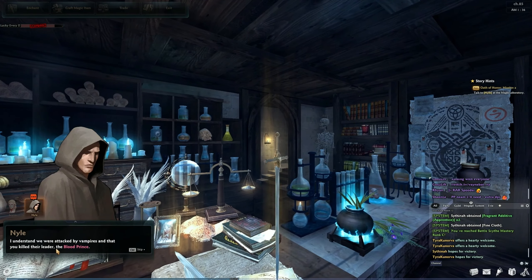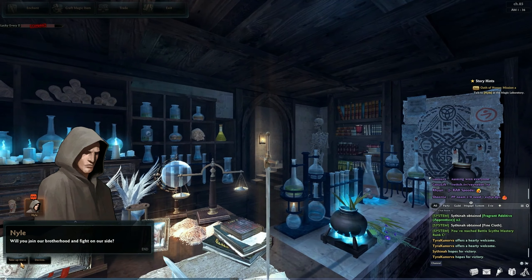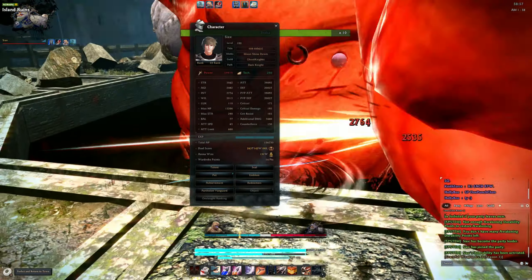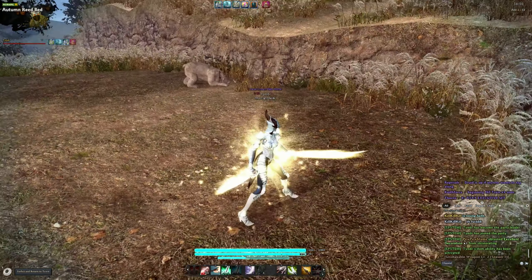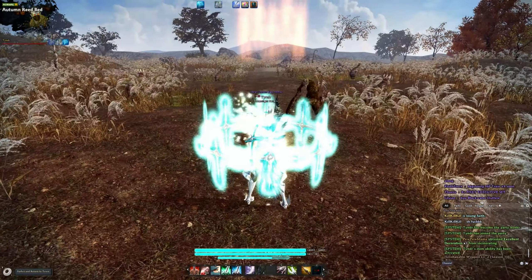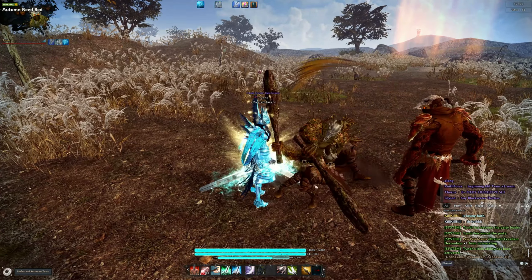Around level 50, you'll be given a choice by Niall at the Magic Laboratory for what path to choose on your transformation. For the most part it's all about aesthetics, but there are two key differences between Dark Knights and Paladins. Dark Knights can sap enemy HP and add it to their attack, while Paladins can send out orbs that deal damage and petrify normal monsters. Dark Knights can also temporarily solidify a boss, halting its movements, while Paladins can generate a shield that absorbs a set amount of damage and prevents staggering while active. Make the choice based on what you think you want more, and which one looks cooler.